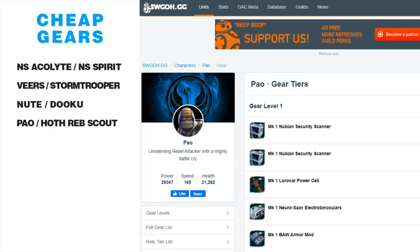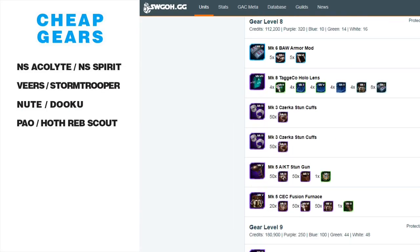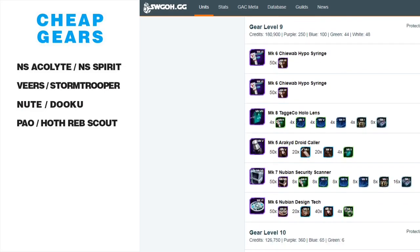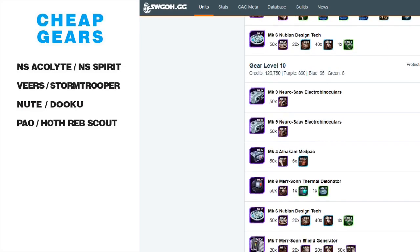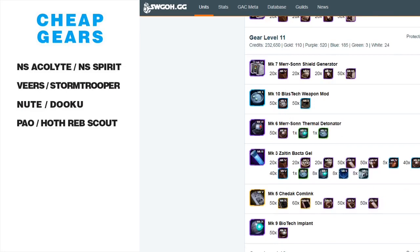Two characters who make Mon Mothma very good are Pow and Hoth Rebel Scout — they're what makes the turn meter train work on the Mon Mothma team. Pow needs the zeta to do it, but once you have Mon Mothma zetaed, you can easily get these characters geared up. Pow does have one stun gun and cuffs at gear 8, but once you bite that bullet, gear 9 and gear 10 are super easy. Get up to gear 11 and stop there until you have Mon Mothma geared up.